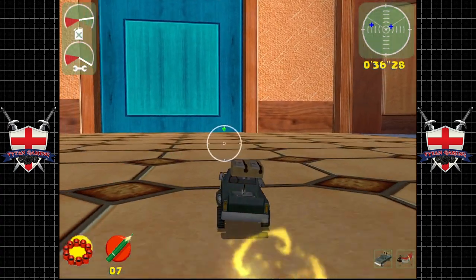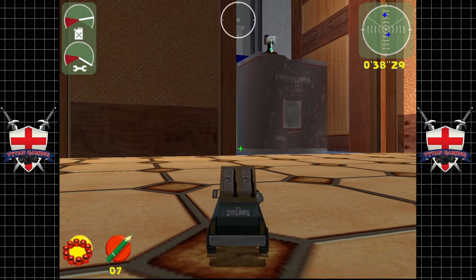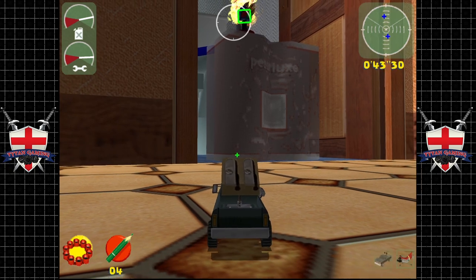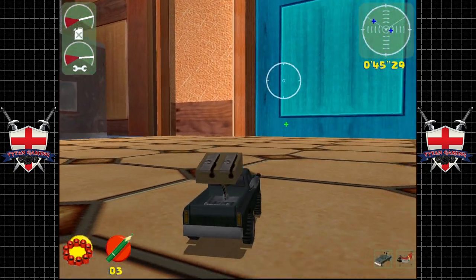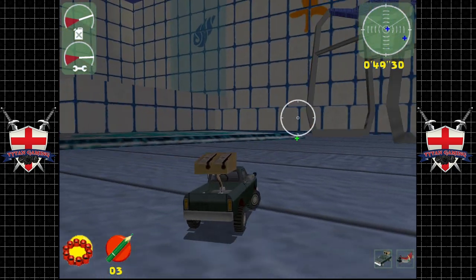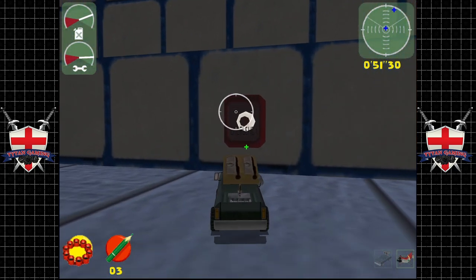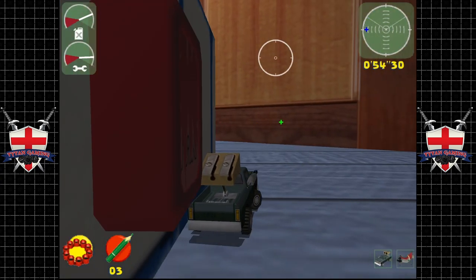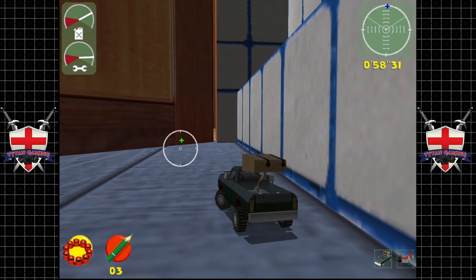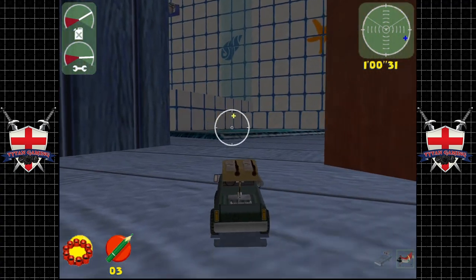If we kill that spider, its web will stop regenerating — it's not a huge thing but it's the little things that make the difference. We'll take this guy out — four level one missiles. We need to hit the switch right here and that opens up the ability to drive into the area.